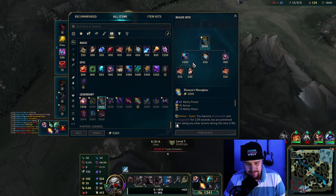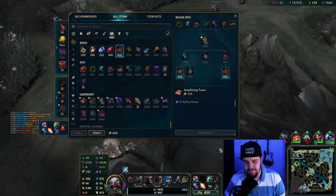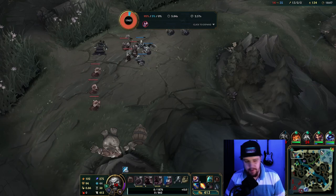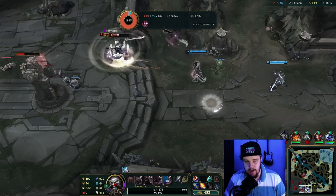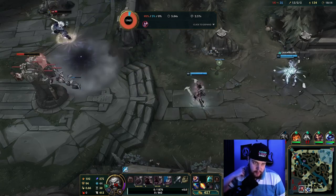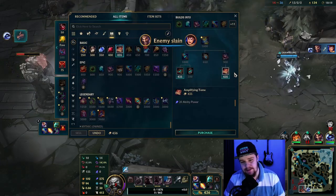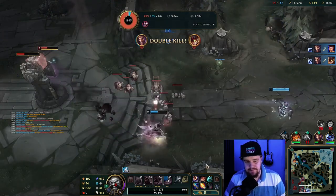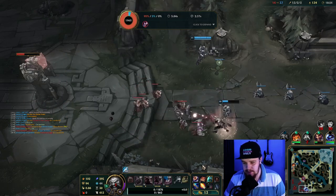He kills me — oh my god. I had nothing but respect for that one: a very nice Flash Q knock-up. I actually thought I was gonna be fine there but he Q-knockup Flashed me — a classic combo. Wind wall is something I had to keep in mind for my Q placements as well. I'm gonna go for a Zhonya's to avoid that situation from happening ever again.